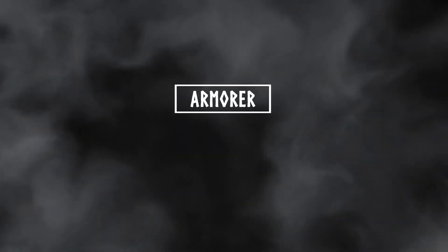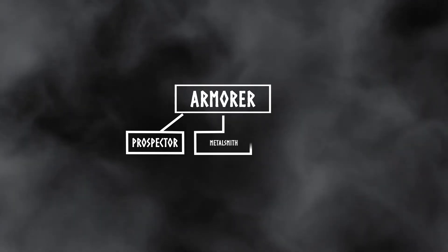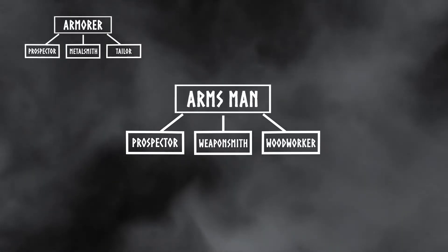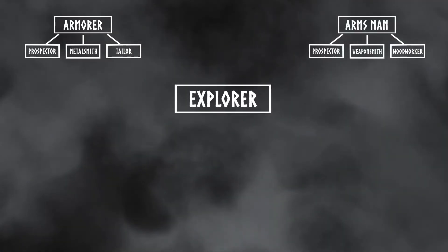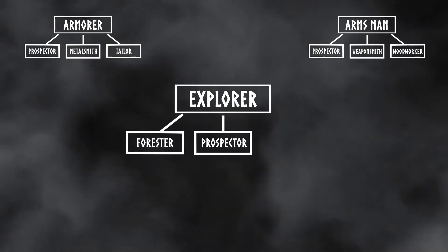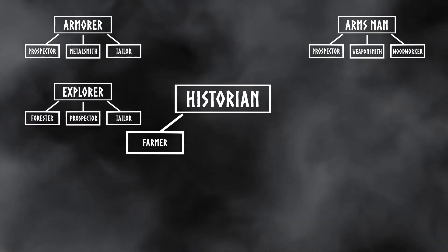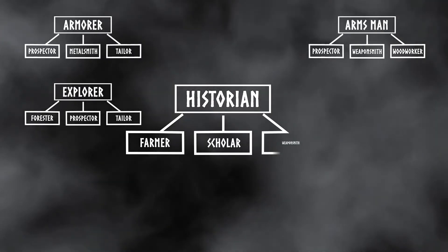For Armorer, you have Prospector, Metalsmith, and Tailor. For Armsman, you get Prospector, Weaponsmith, and Woodworker. For Explorer, you get Forester, Prospector, and Tailor. A Historian comes with Farmer, Scholar, and Weaponsmith.